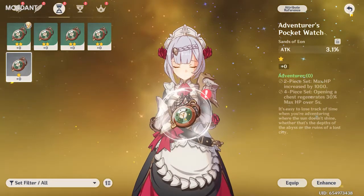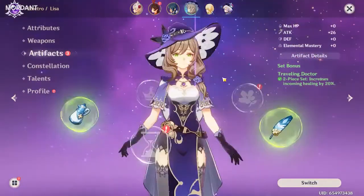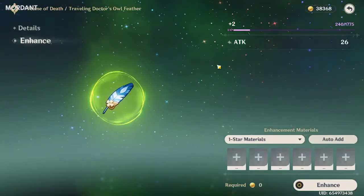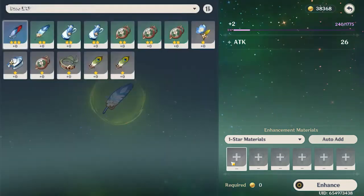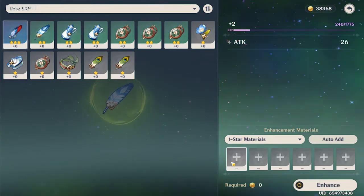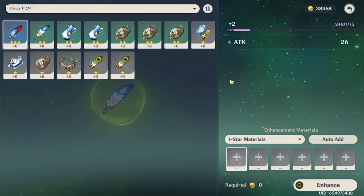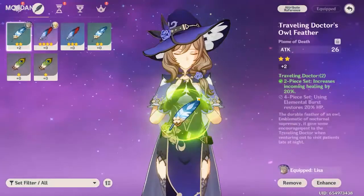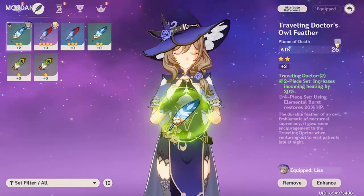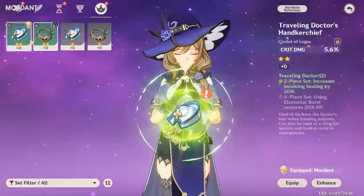After setting up your artifacts, go to your feather and press Enhance. You'll see the same enhancement tab as for weapons, but for artifact enhancement there are no ores. The only way to level up your artifacts is to feed other artifacts into them. If you see an artifact you like and put it on a character, always lock it. For example, Crit Damage circlets are very rare — always lock those.